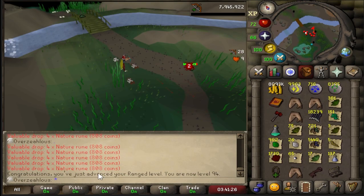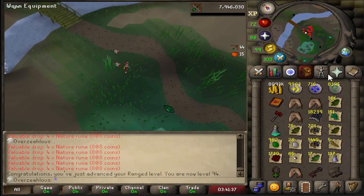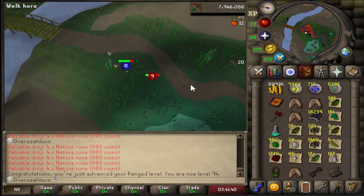So I just completely missed the level, but that is 94 range right here. We are five levels away from 99, which is really cool. We've been grinding down the frogs for a while, for the whole week. We've got nearly 8.4k nature runes, and we've got about 6k arrows, which is really cool. So we're gonna carry on with this, and I'll see you when I'm done.